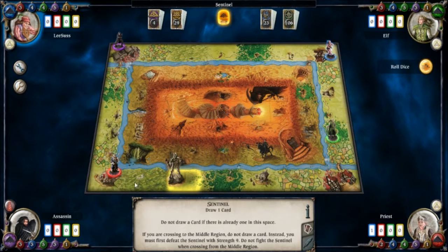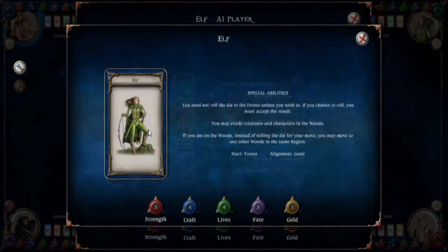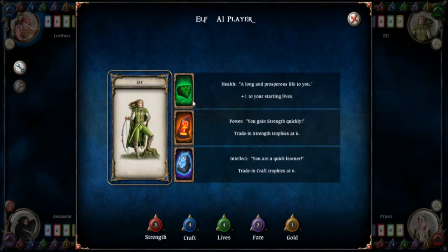Right now we have all the other characters on the board. We have the elf — his basic stats are a little better than ours, a bit more strength. His special ability: you do not roll the dice in the forest unless you wish to. The forest is one of the squares on the board and various bad things can happen there. It appears the elf already has runestones from a previous game — I wasn't expecting that. This is not ideal as it gives him a good head start.